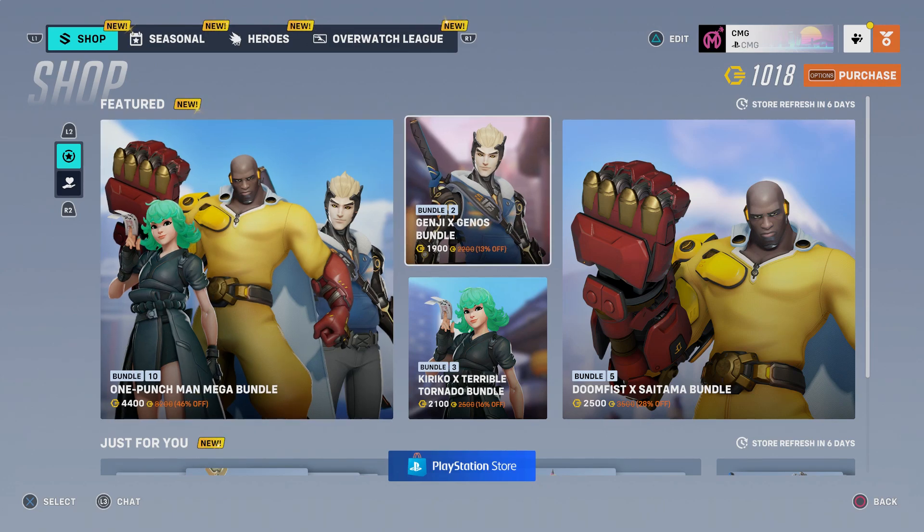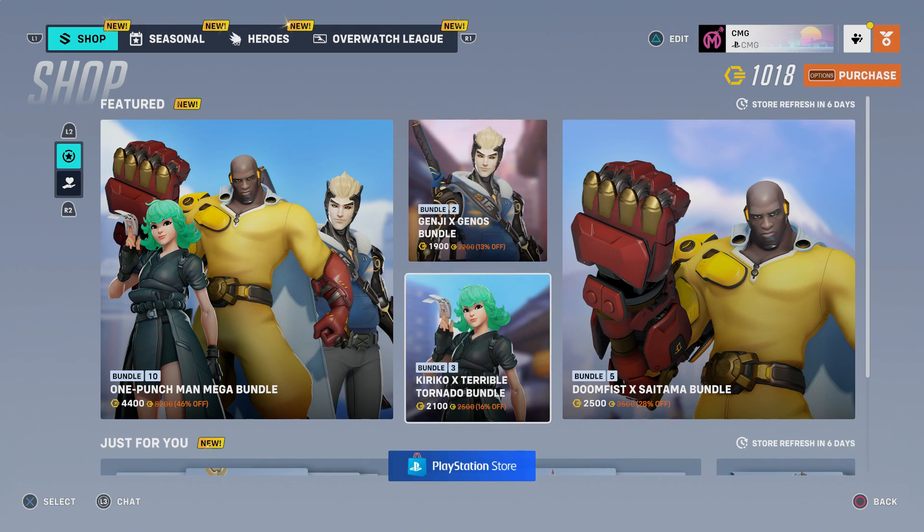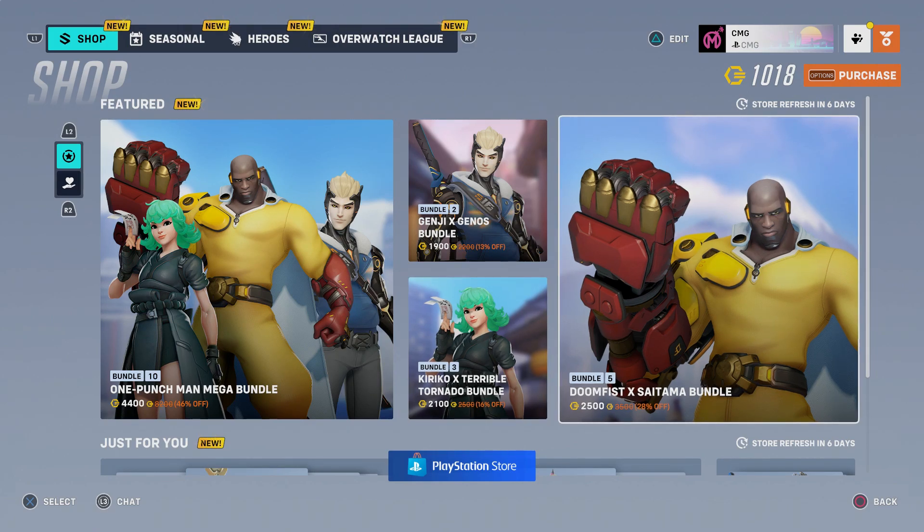If you don't want the bundle and want to buy the skins separately, you can get the Genos Genji for 1,900 Overwatch coins. You can also get the Kiriko one for 2,000 Overwatch coins, and then you have the Doomfist Saitama Bundle which is 2,500. Good golly.